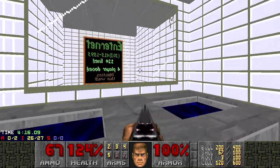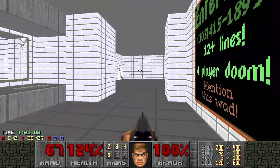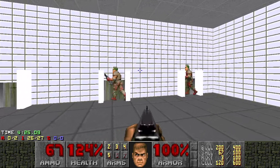Even though you can do mirrors now in old Doom, this was actually pretty cool how they did it. Even though you can't see yourself — you're a vampire. That's the reason. And these are the two enemies.